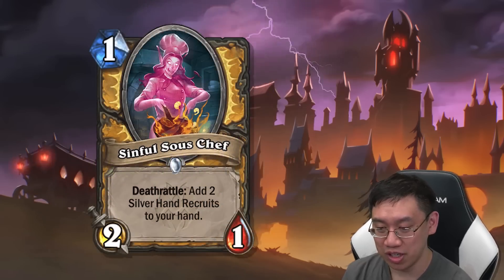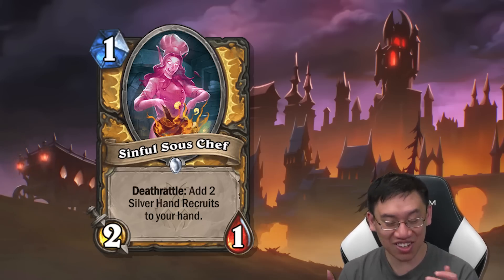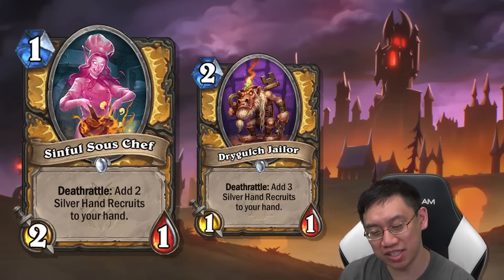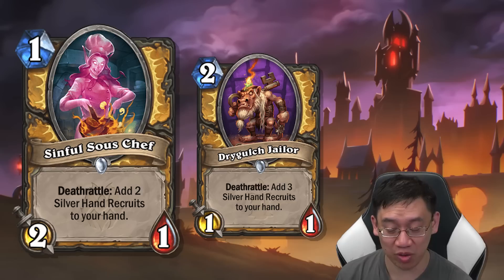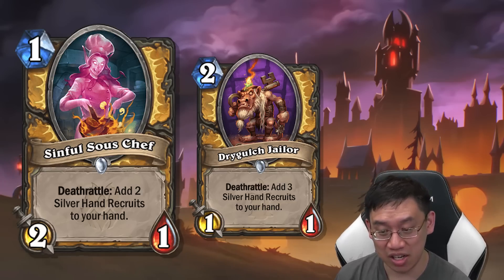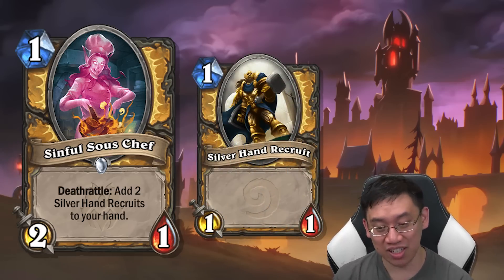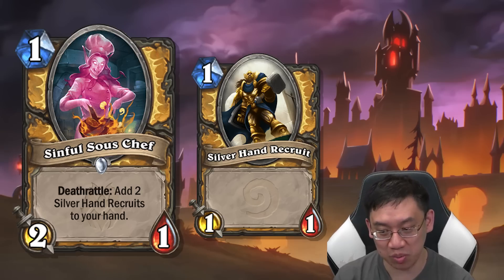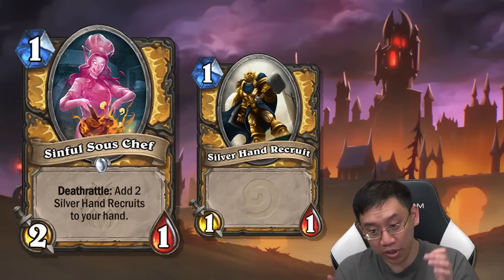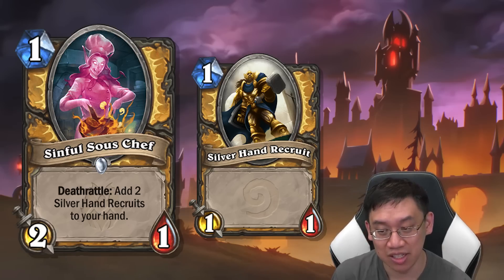The other Paladin cards we're going to see are also pretty exciting. Starting with Sinful Sue Chef — one mana 2/1, death rattle: add two Silver Hand Recruits to your hand. This card makes Drygoold's Jailer look very silly — one mana less, one more attack, sure you get one less Silver Hand Recruit. This card is really good in quest Paladin, and the Silver Hand Recruit is also a one-drop now.